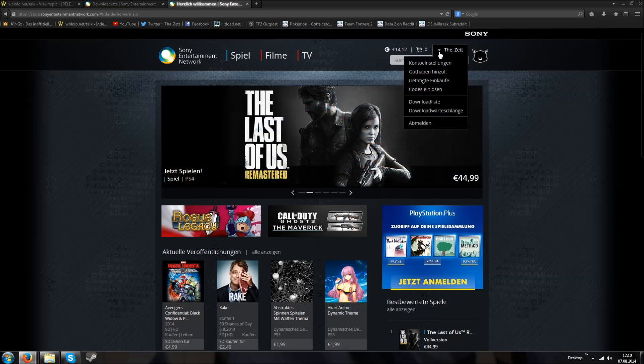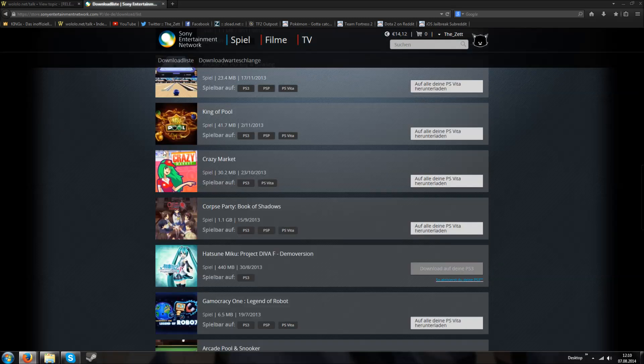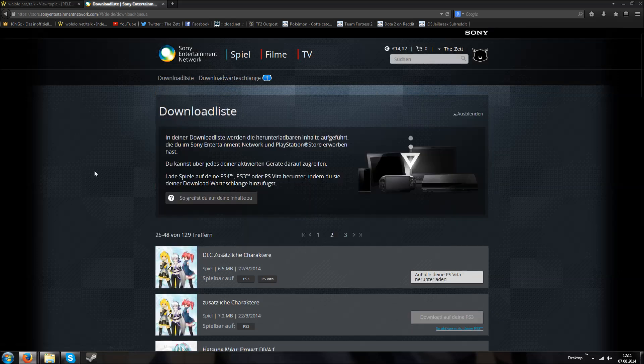You log in and once logged in, you get this dropdown window with download list and download queue. You go to download list — I already did this here — and select a game which is currently not on your PS Vita. I deleted Game of Crazy 1 from my PS Vita so I can use this trick. This button basically says download to your PS Vita, so I'll click it. And now the game is in my download queue.